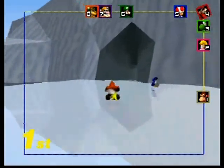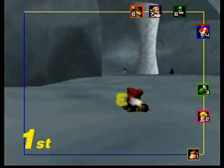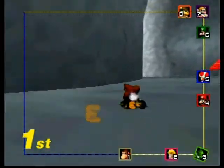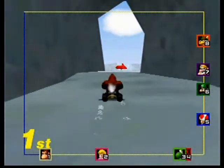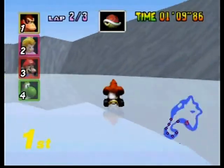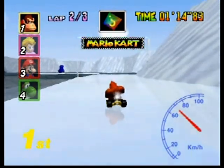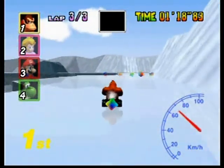Hey, it's Retro Gamer and I'm back. This is part three of the Mario Kart 64 gameplay. We're still on Sherbet Land, just trying to avoid these penguins and hit my power slides. About to get on the final lap of the race, trying to see if I can pull out a win here. Close call with that penguin right there.